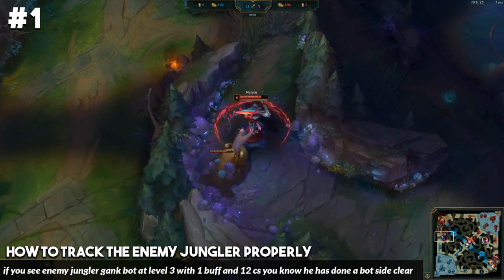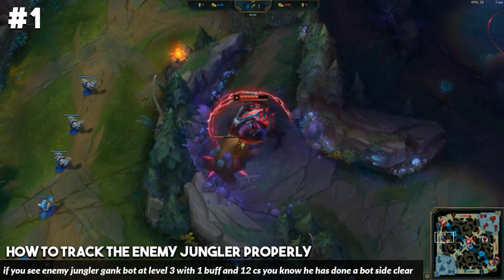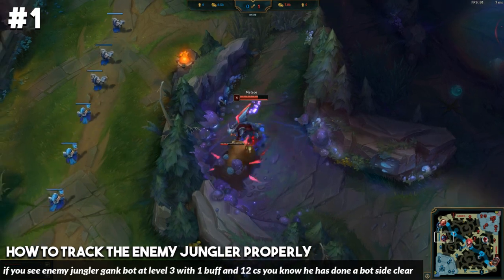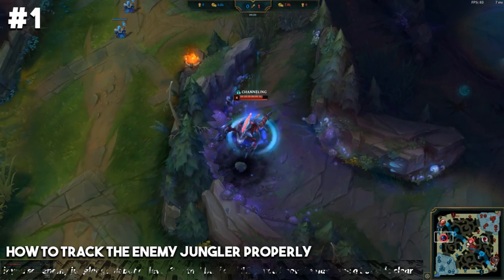Say he goes for a level 3 gank bot — he does red, raptors, krugs, then ganks bot lane and shows there with only red buff. You know he's going to be pathing top side next because his whole top side jungle is still going to be up.